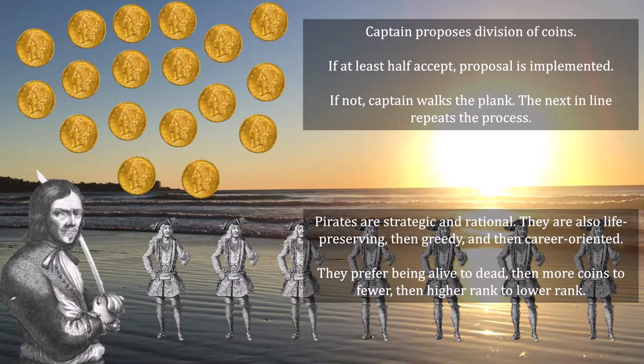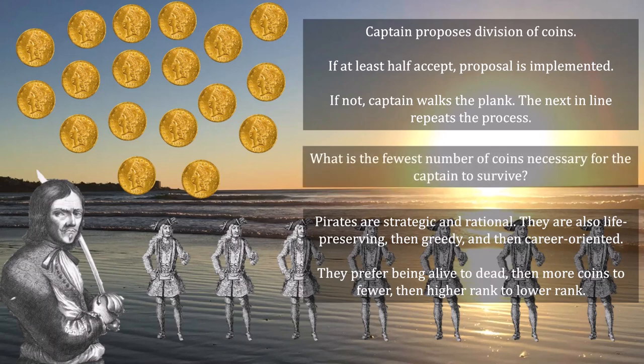Here's the part that makes this puzzle more difficult than the traditional pirate problem. Your puzzle for today is to figure out what the fewest number of coins is necessary for the captain to survive — that implies that the first proposal that the Dread Pirate Nash makes is accepted by the crew. Can you get that done with 100 gold coins? Or maybe there's only 10? Or 5? Or 3? Or 2? Or 1? Or maybe even 0?